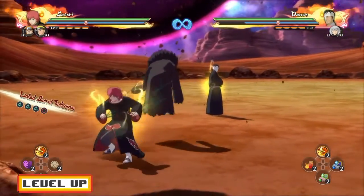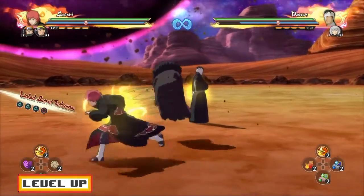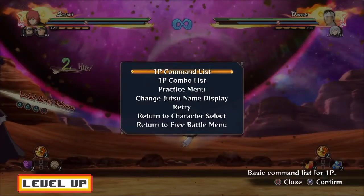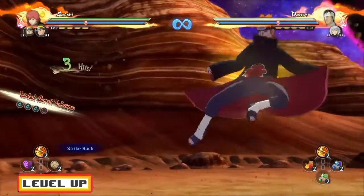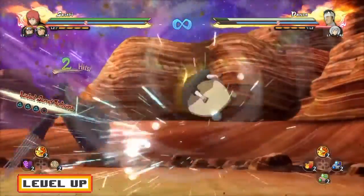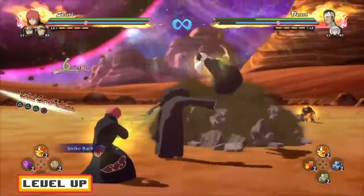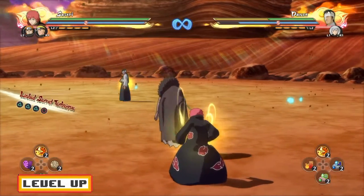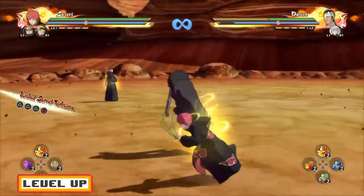Another thing when it comes to supports: you can have two strike-back supports, and this mainly works well with Sasori. This happened to Sheikah's Clouds in his first episode of Ranked — he went against a Puppet Master and you can go for a grab. Let me put the health on normal so you guys can see how much damage this does. I'm gonna go for a grab with Sasori — keep in mind I have two strike-back characters. You go for a grab, that's grab damage, then strike-back damage, then another grab. As you guys can see, that's going to do almost as much damage as an ultimate Jutsu because he had two strike-back characters. Very annoying tip you guys can use if you're playing with Sasori.